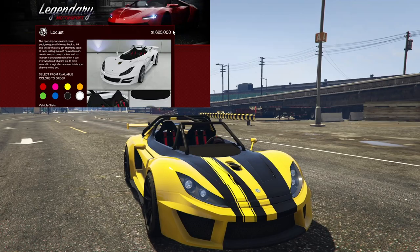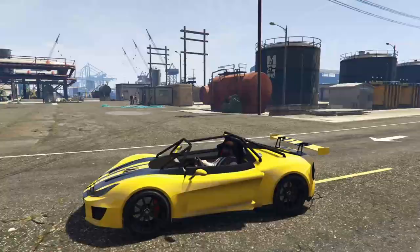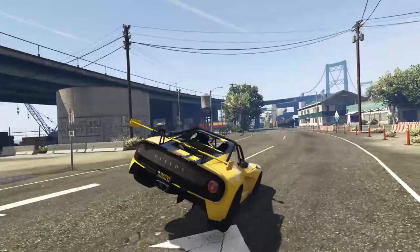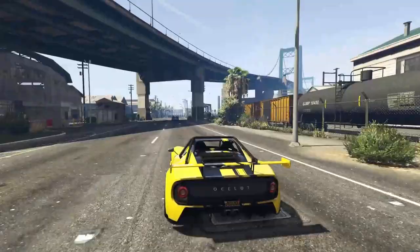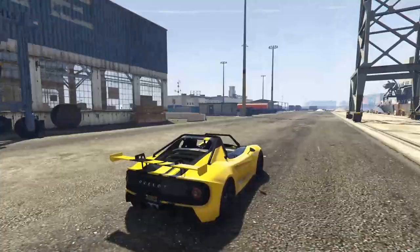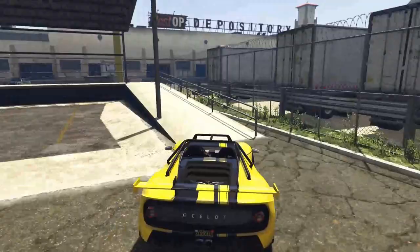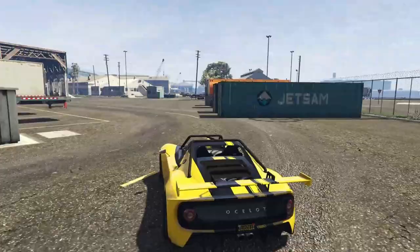Next up at number four we have the Ocelot Locust, coming in at 1.6 million dollars. This is a very unique car in GTA and one that I completely overlooked in all my years of playing — which is very odd because I've found it to be truly one of my favorite vehicles in the entire game. For 1.6 million dollars there are cars with better performance for just a little bit more money, but the Ocelot Locust is an absolutely amazing handling car. I love cornering with it, taking it into the hills — it absolutely shreds. It has decent enough acceleration to be fun on straights and good enough that it doesn't spin out in the corners.